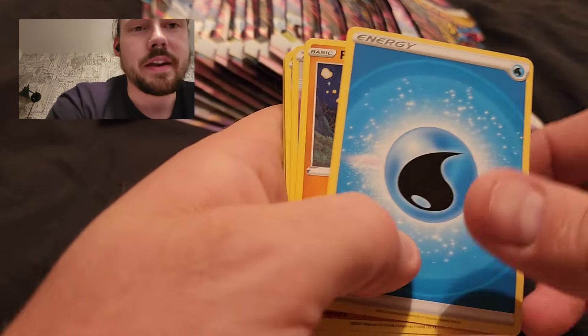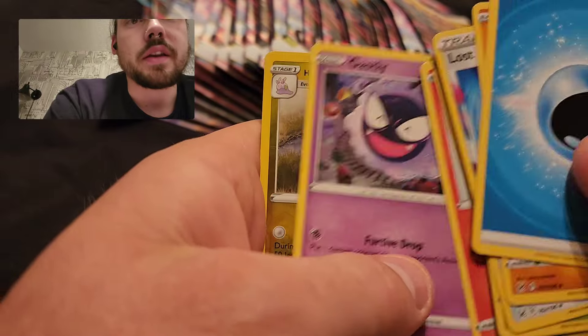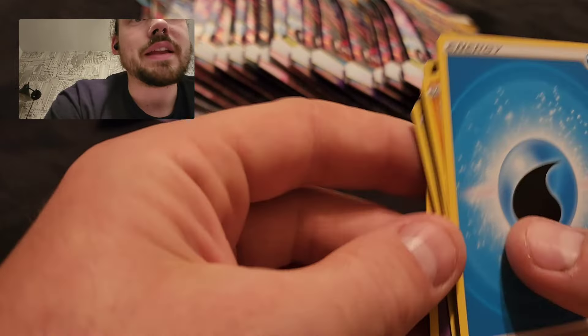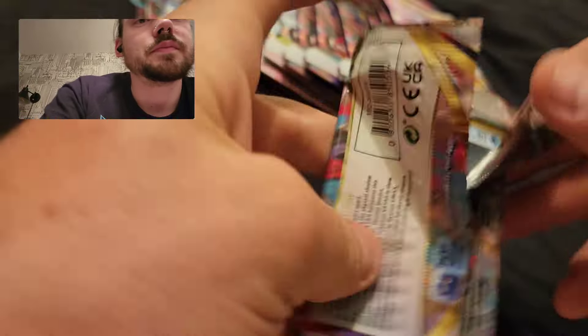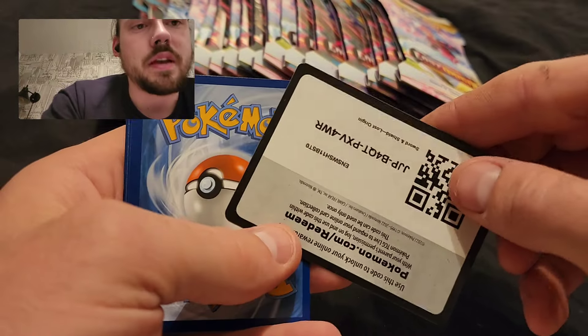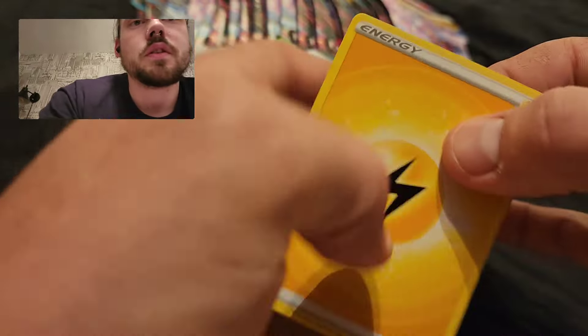I figured why not and see if I can pull something good from these. Probably call the video '20 packs' because it's got a nicer ring to it, but I believe it is 19 in fact. First pack here — Sligoo, Binette. This is definitely from the new print run where the code cards do not matter, unfortunately.